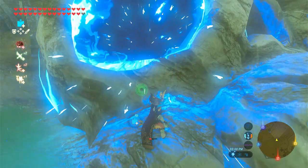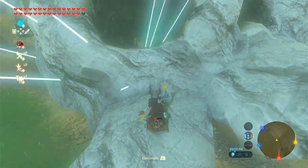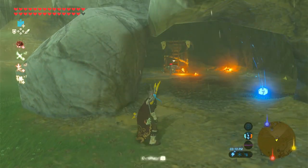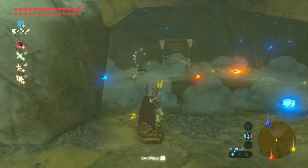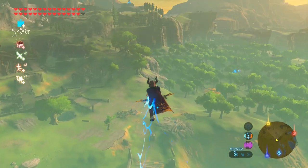The best rune in Breath of the Wild is the Bomb Rune. This rune is super powerful because you can use bombs for a lot of things, like killing weak enemies to save weapon durability. But the main reason this rune is number one is because of glitches like wind bombing and bow lifts and muggle slide. These are some of the best ways to travel because of how fast they are.